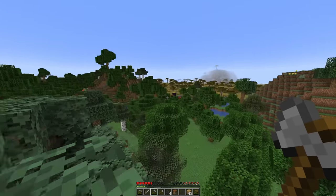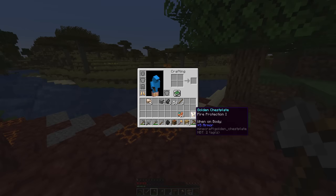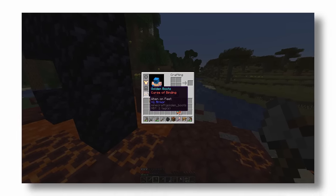I continued my hunt for food and stumbled across this ruined portal. In it I found iron nuggets, a Sharpness 5 golden axe, and some gold armor. I immediately put on the gold armor, only realizing after that the boots had Curse of Binding. So I guess I'm going to be wearing these boots for a long time.